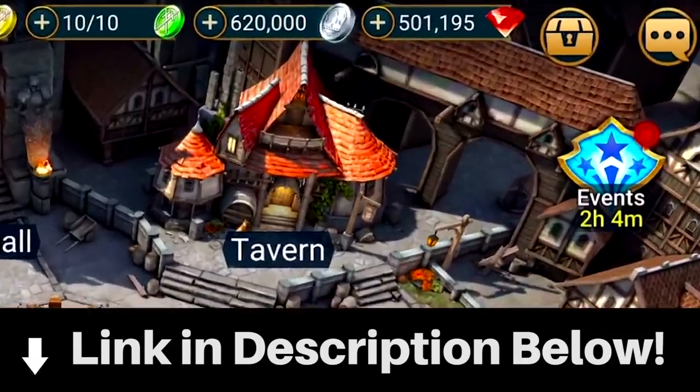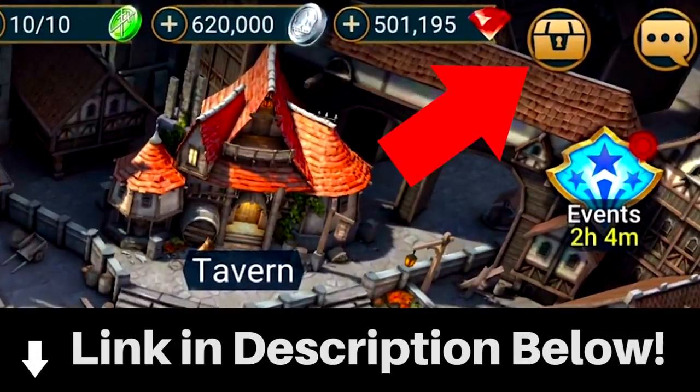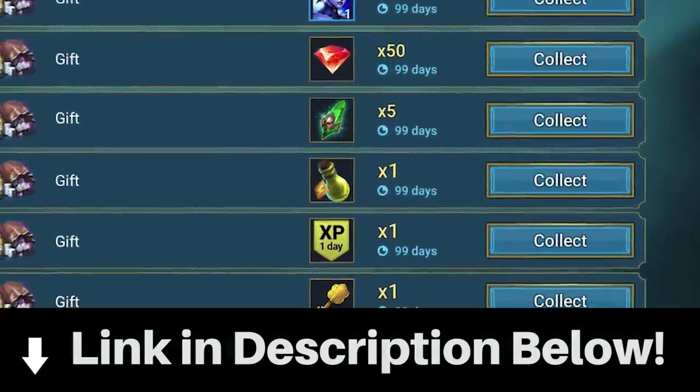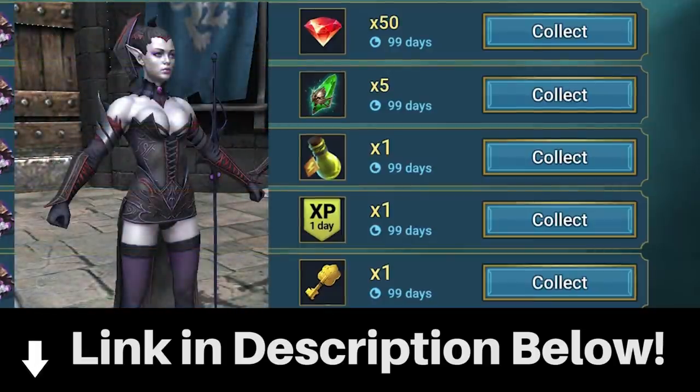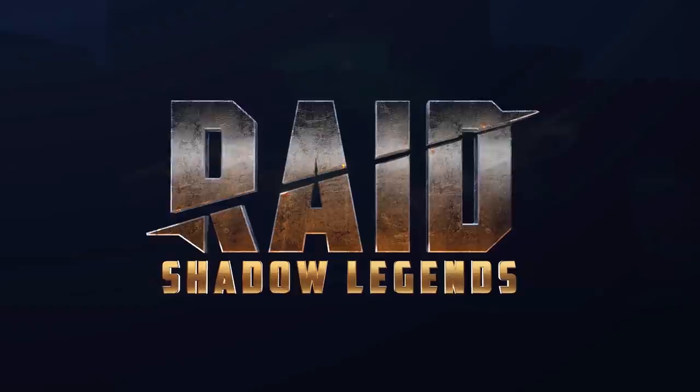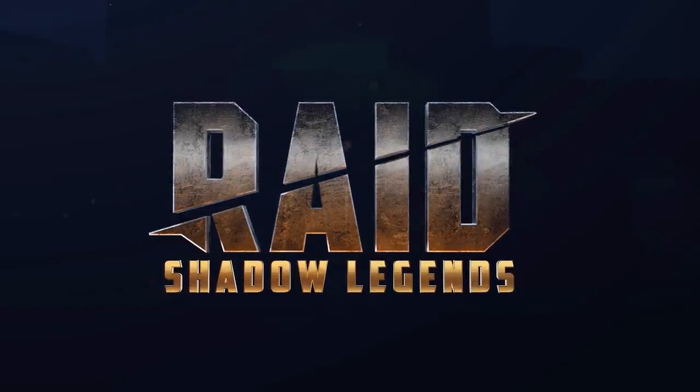Once you're in game, click on the treasure chest in the top right corner within 30 days to get 50,000 silver, 50 gems, 5 mystery shards, and lots more including a rare support champion called the Hexweaver. And as always, a huge thanks to Raid for sponsoring this video and for the continued support on my channel.